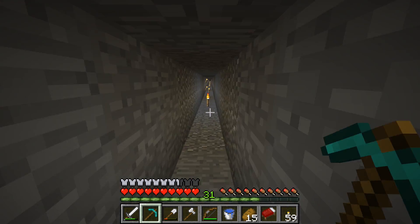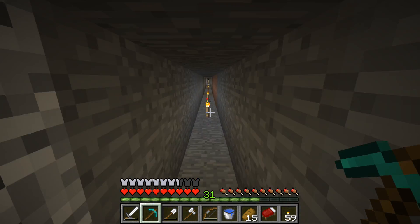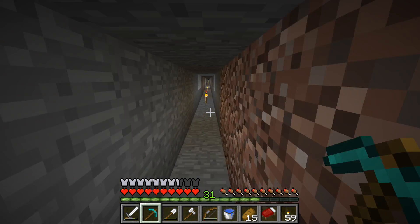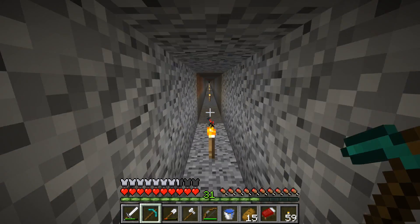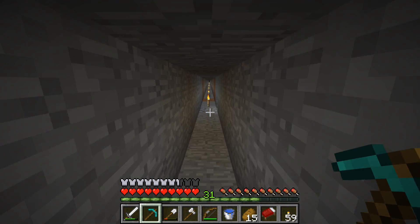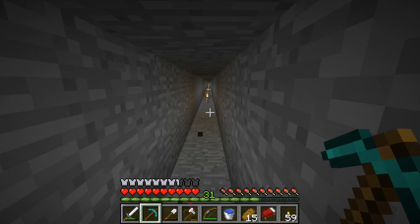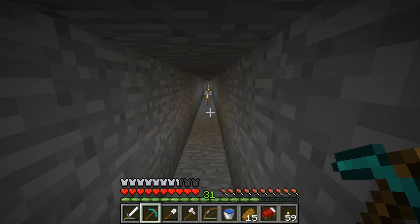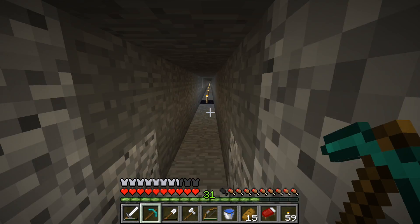So we'll journey down this tunnel. It might have been just off to the side there. I could be lying — it might be a ways down. But I know there's obsidian down here, just right for the taking. So what we're going to do this episode, like I said, we're going to make an enchanting table, and possibly bookshelves if we have that.